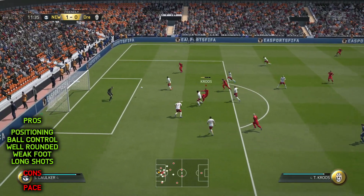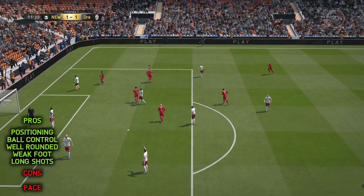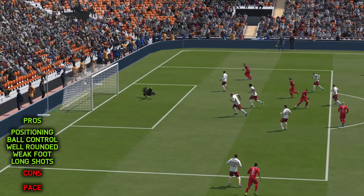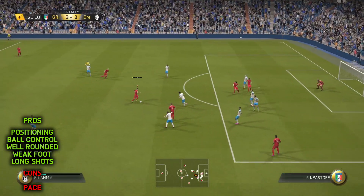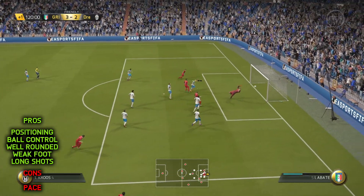And when he does find that space, he uses great ball control and amazing first touch, with really good dribbling to weave in and out of defenders to stop them from taking the ball off him. On average, it was three or four times a game that I would find myself that bit of space I needed, and it was time to unleash a long shot.